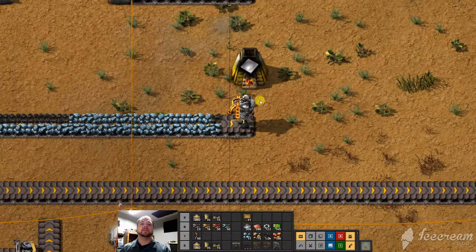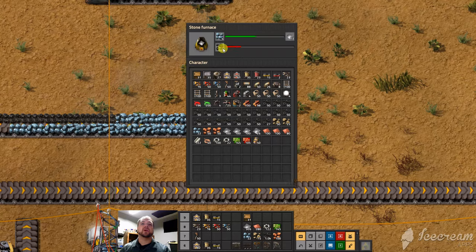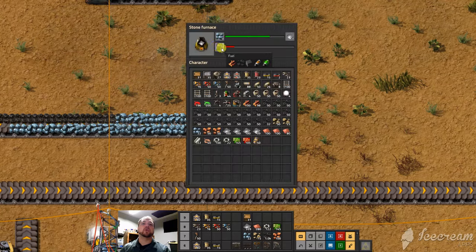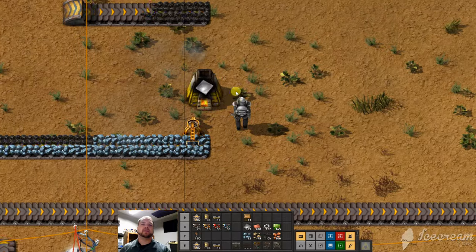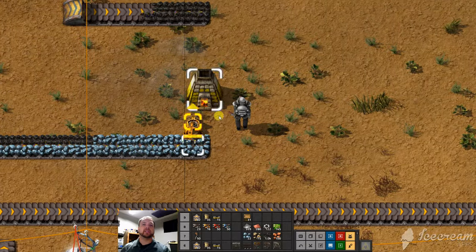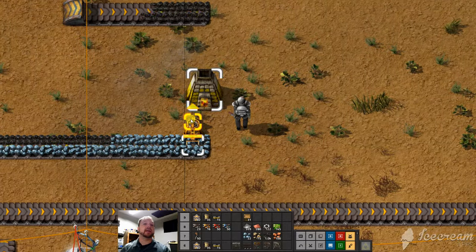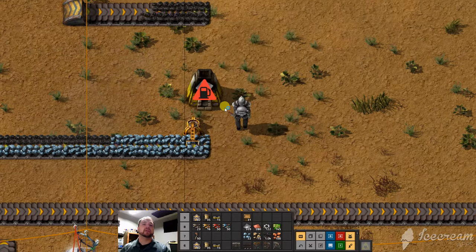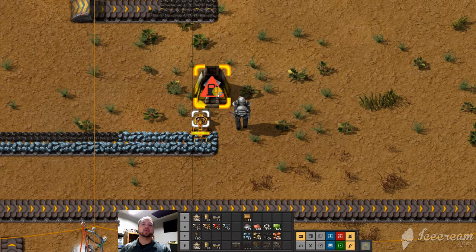If we continue down to here, you'll notice all of a sudden this thing can't function because it has no more coal. When it runs out — with ALT on, which most people should have as standard practice — it will say we have no more fuel. You'll get jammed up and everything else won't work in your factory.